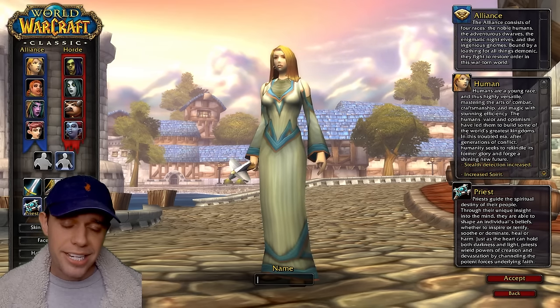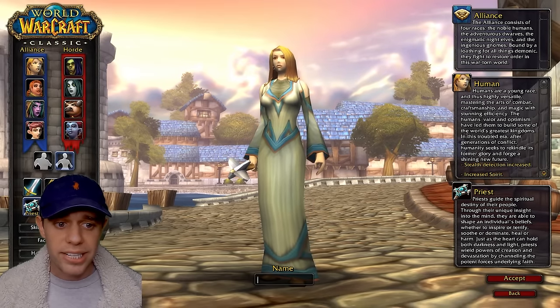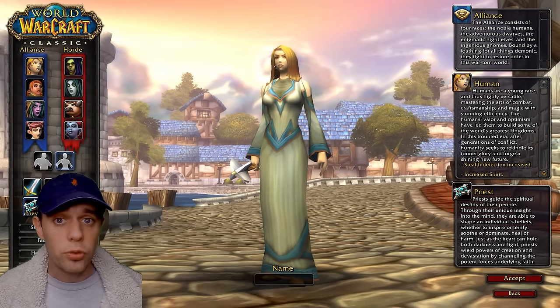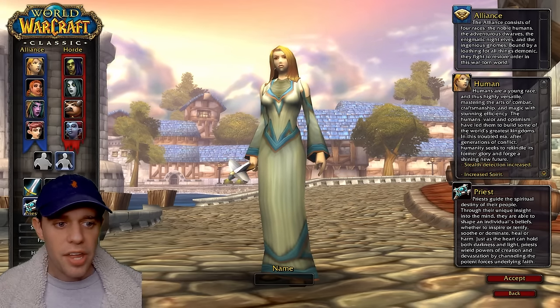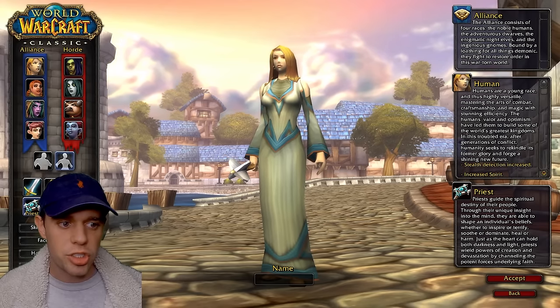If you are a Night Elf, you get Star Shards, which rains Star Shards down on the enemy target's head causing damage over six seconds, and at level 20 you get Elune's Grace, which reduces damage taken and increases your chance to dodge. These spells are gained at level 10 and level 20 respectively.